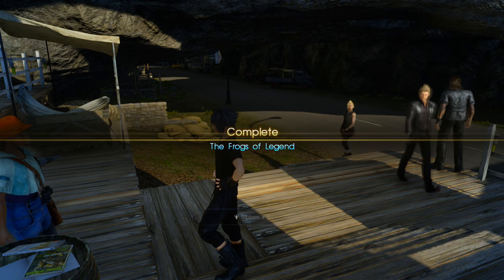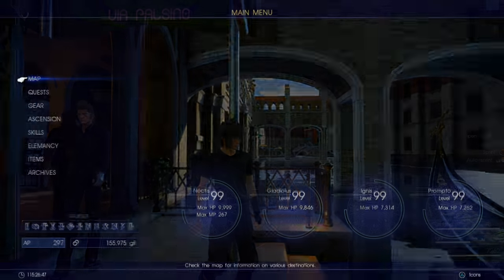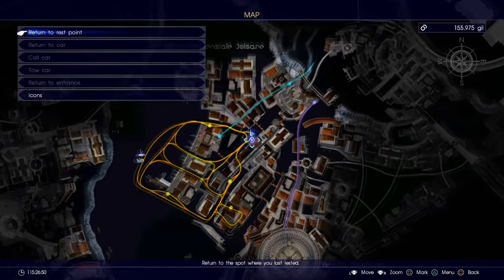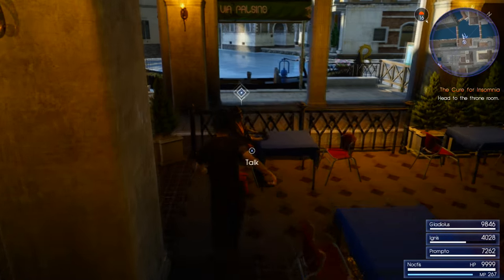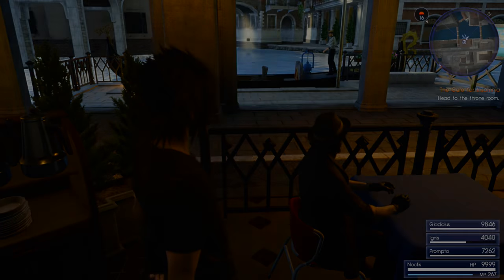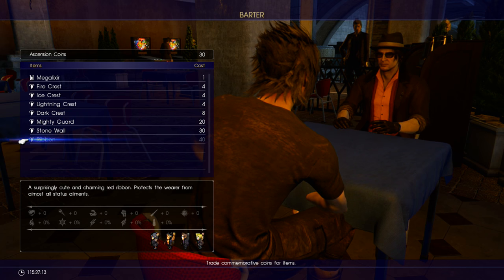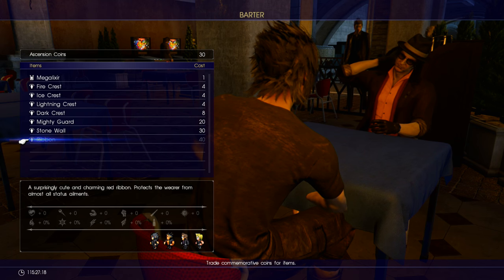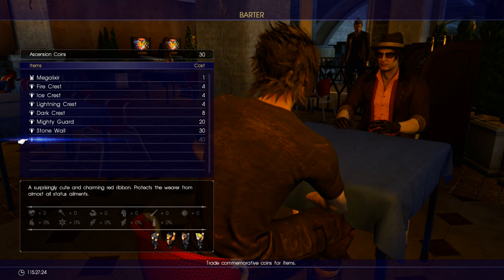So now we have two ribbons — one to go. The third and final ribbon is up in Altissia. Come to this gondola stop on screen where the cafeteria is and go to the innermost table, where you'll find an NPC called Alessio. This is the NPC that lets us trade ascension coins for rewards, and the final reward for 40 ascension coins is another ribbon. I don't have 40 left due to some bad choices, but there are guides on how to farm ascension coins. In the Pitioss final dungeon I believe there are a lot of them lying around, so you shouldn't have too much trouble.